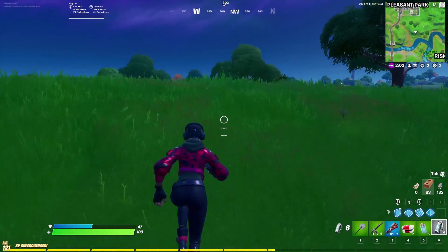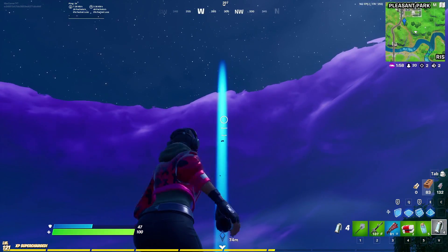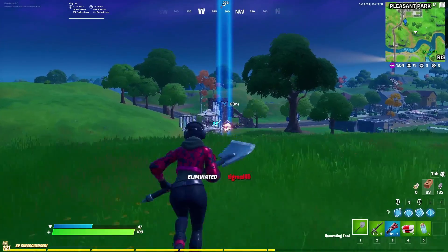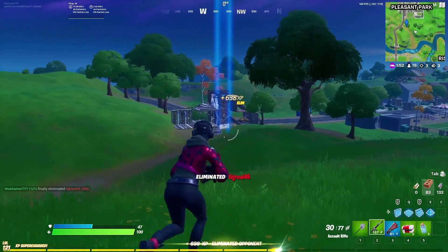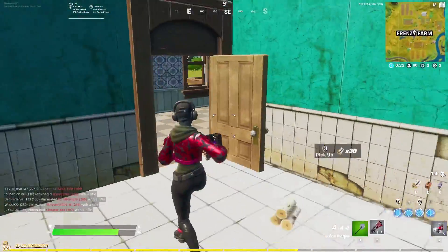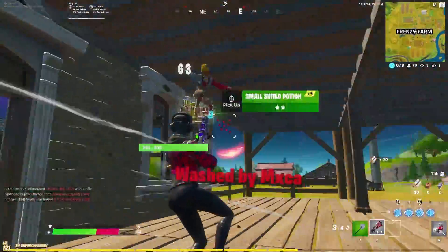Storm surge deals 25 damage every five seconds to everybody below the damage threshold. These damage thresholds activate every time too many people are alive. Let me show you the exact information for how many people have to be alive for storm surge to activate during different storm phases.